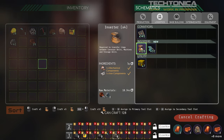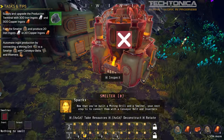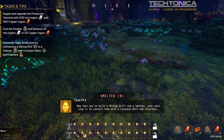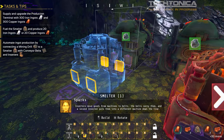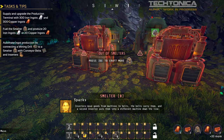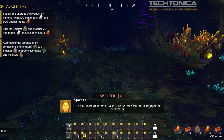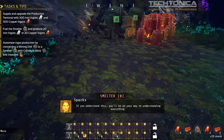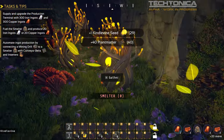We need something else — logistics. Oh, here we go, inserters! Let's build a couple of these. 'Now that we've built a mining drill and a smelter, your next step is to connect them with a conveyor belt and inserters.' I'm gonna need more fuel. Inserters move goods from machines to belts, the belts carry them, and the second inserter puts them into a different machine down the line. If you understand this, you'll be on your way to understanding everything.